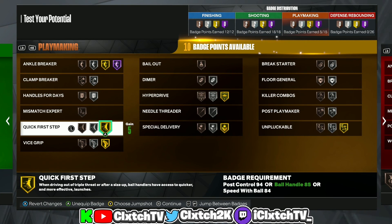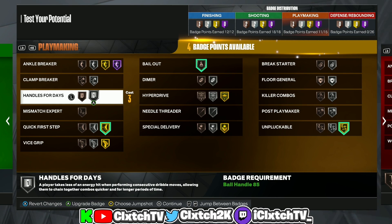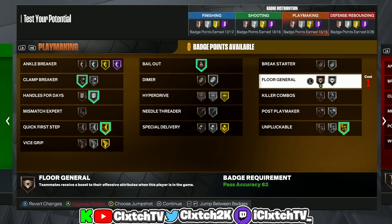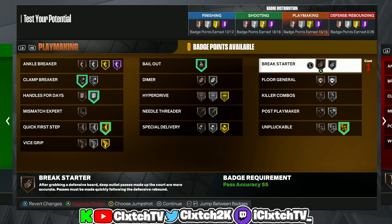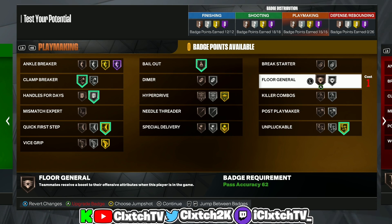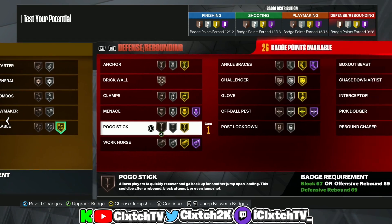For playmaking: definitely get Quick First Step, get Bailout, and definitely get Unpluckable. If you're going to play as a main ball handler type, I'd recommend Handles for Days — it's a pretty good badge to have. I'd also throw on Clamp Breaker, or you could substitute Break Starter if you're playing more as a lockdown. It's your choice between Break Starter or Clamp Breaker — either way add two extra badges to get it to silver.